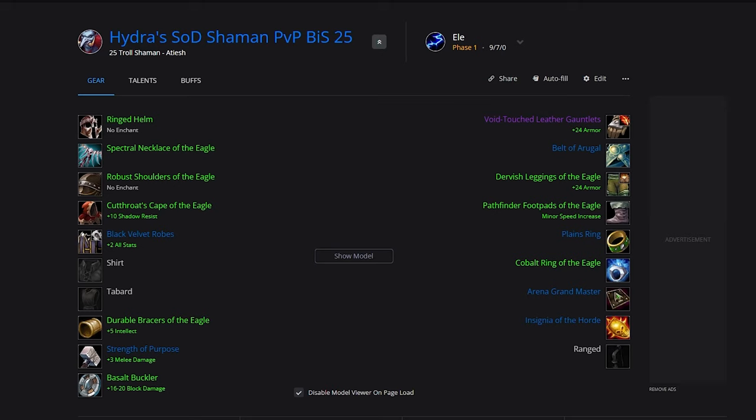What's up guys, this is going to be the Shaman level 25 SOD BiS List, Talents and Runes Guide. We're going to jump straight into the BiS List, and this is going to be for Elemental and Resto.